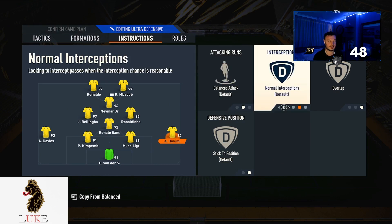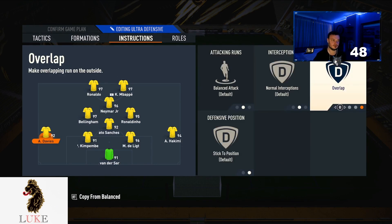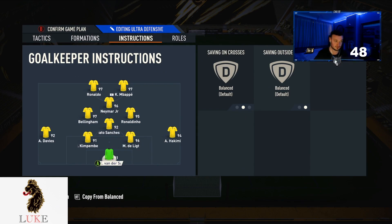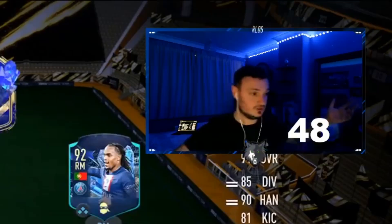This is probably the only thing you need to tweak: I play both fullbacks on balanced attack and overlap. If you struggle defensively though, put both fullbacks on stay back while attacking — that will help. Last but not least, my goalkeeper is on comes for crosses and sweeper keeper.